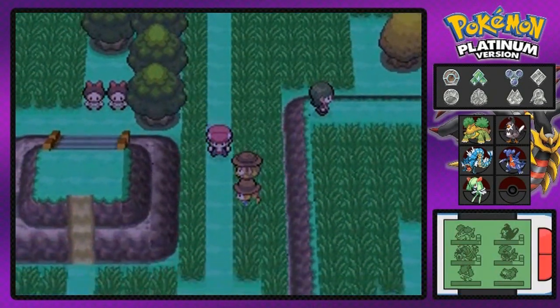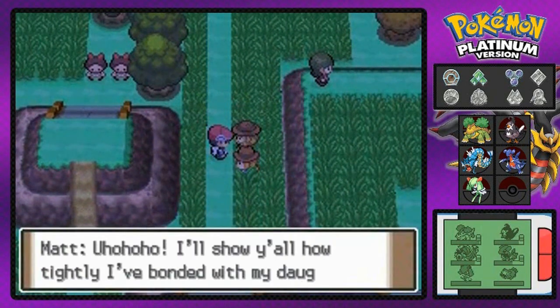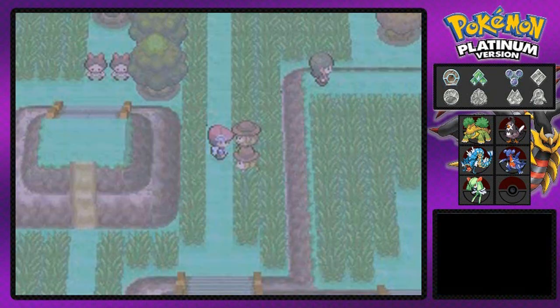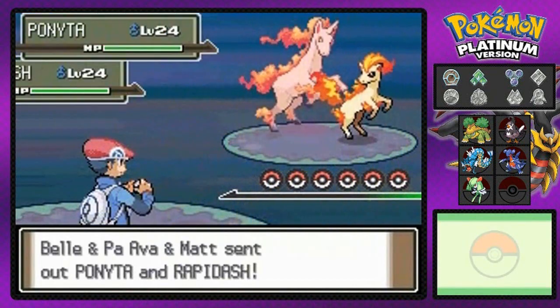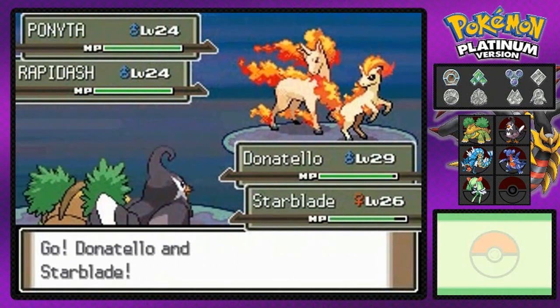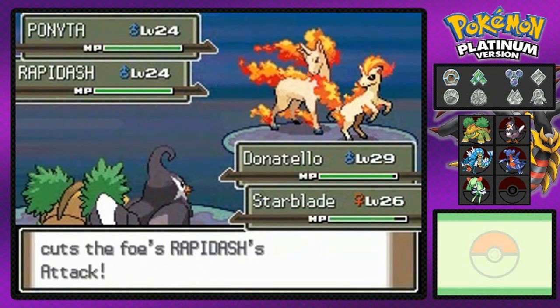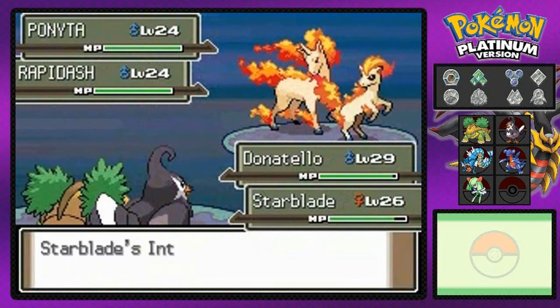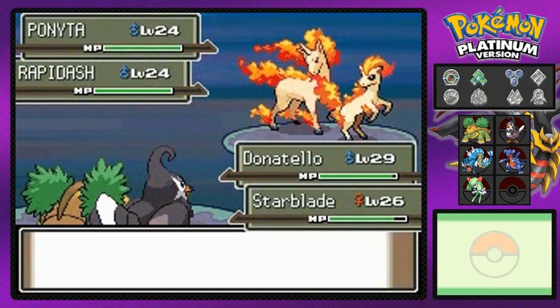We still have a double battle right here — two people to deal with. One is going to show his daughter how to battle. All right, bring it! They've got both a Ponyta and a Rapidash. Already we've lost due to the speed factor, and the other part — Donatello is a Grass-type Pokemon against a fully evolved Rapidash. Don't want to mess with that.